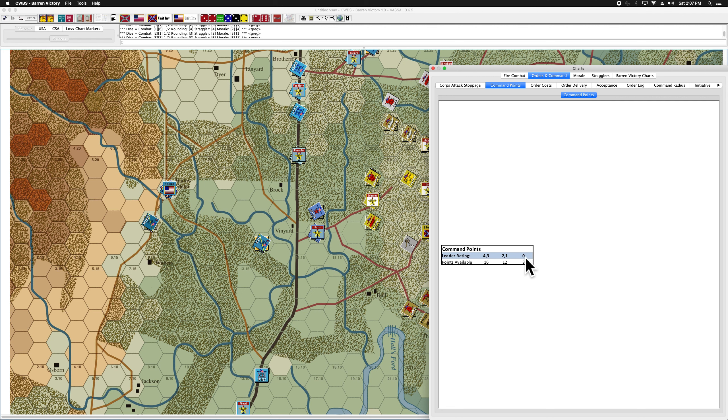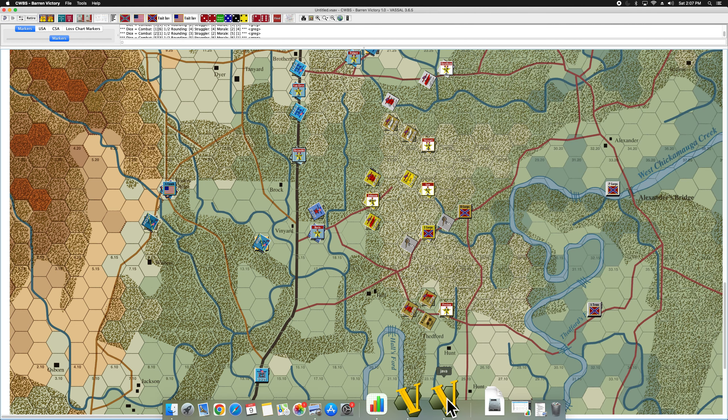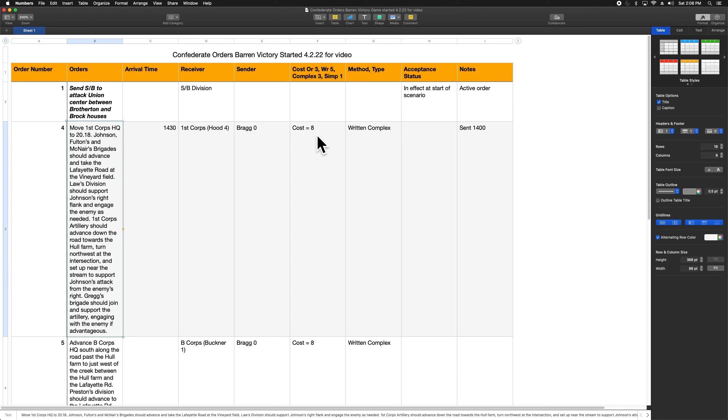In this game, Bragg has a command value of zero and Rosecrans has a command value of one. Every turn, Bragg will have eight command points at his disposal and Rosecrans will have twelve. So when Bragg is writing orders, he's going to write them keeping in mind that he's got eight points to use.